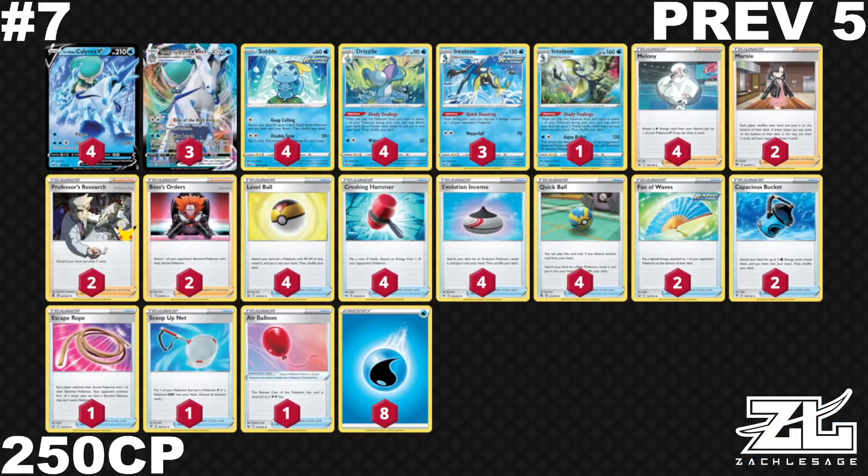This deck does pretty well against Single Strike, okay against Jolteon, and can do well against Gengar. But in a format filled with one-shots, this deck doesn't really get the one-shots — it tries to make up for it with Quick Shooting and disruption, making it a pretty neutral deck. This deck could fall or rise a lot depending on how players perceive the two variants between the straight build or the one with Suicune V. All these lists are in the pinned comment below, and most have reference videos if you're looking for more strategy.